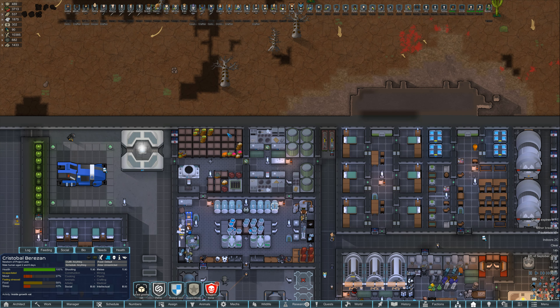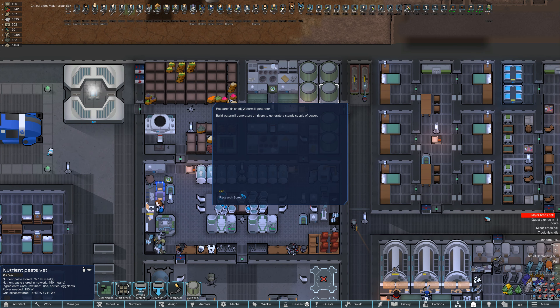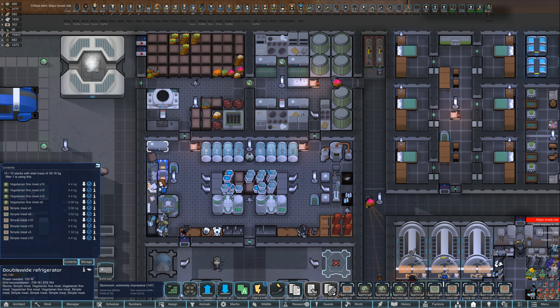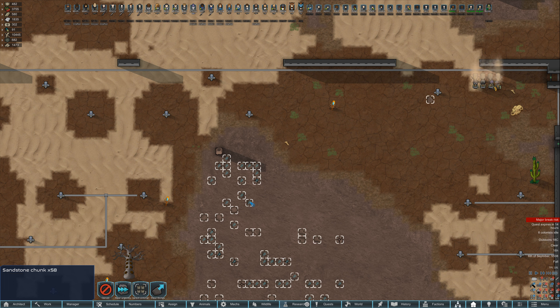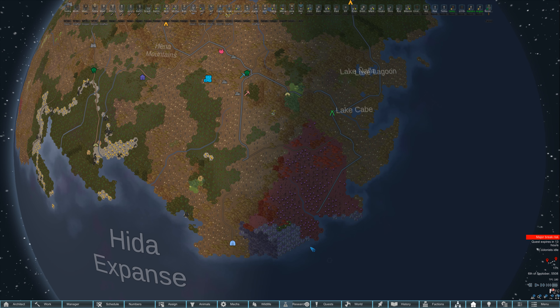The food situation is looking bad, but once we harvest corn this restocks back to full. We're hardly touching any of our nutrient paste - we have two fridges full of simple and vegetarian fine meals, and some overflow meals coming in, so we're keeping up with demand pretty well. We did take a few caravans out just to dump all our excess blocks to make space for building the ship.